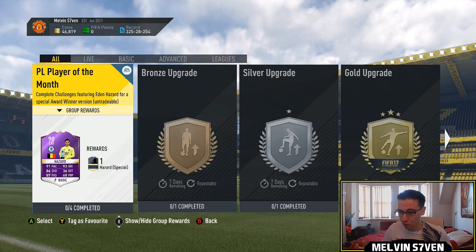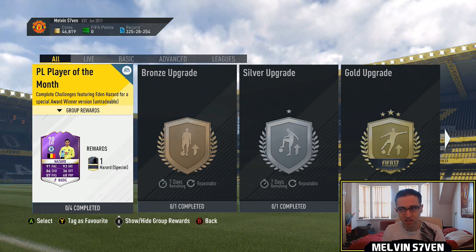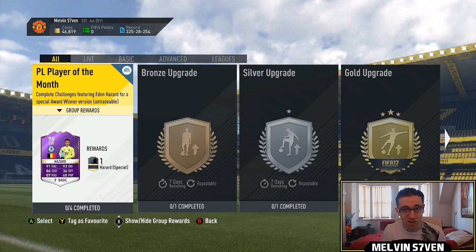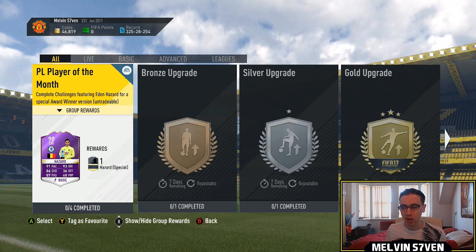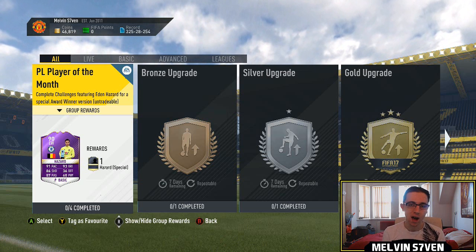What up, Melvin7 here and welcome to the most ridiculous, insane, expensive squad builder EA have released. Finally Player of the Month, as we all expected, Hazard is out.